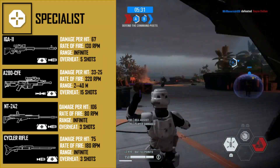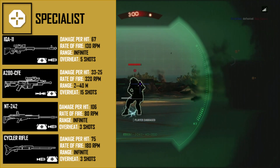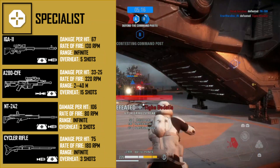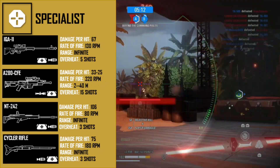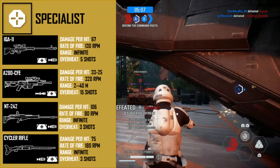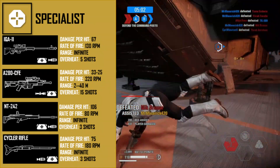Moving on to unlockable weapons — being completely honest, the specialist has some of the worst guns in the game. The first is the IQA-11, a slight upgrade from the default, unlocked after 50 specialist kills. It deals 67 damage at 130 rounds per minute. The recommended attachments are Bolt Speed and Improved Cooling — Bolt Speed fires bolts faster while maintaining stability, and Improved Cooling speaks for itself.